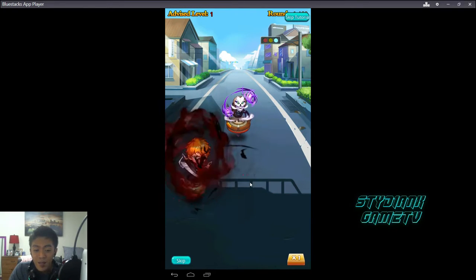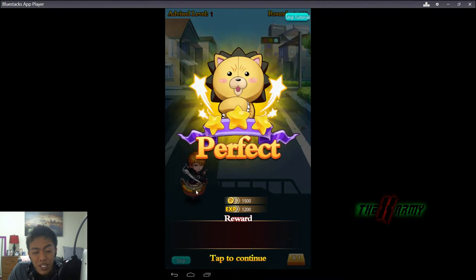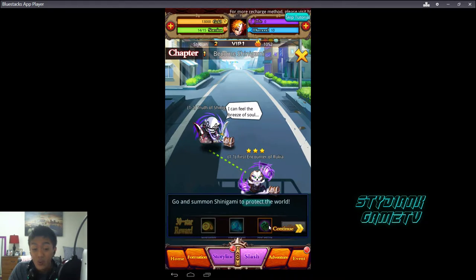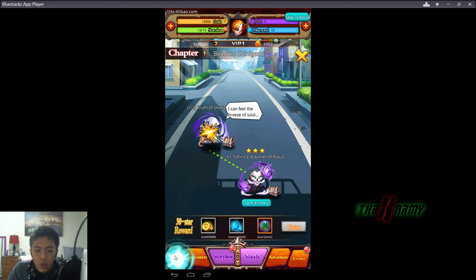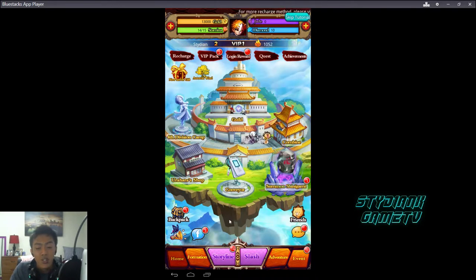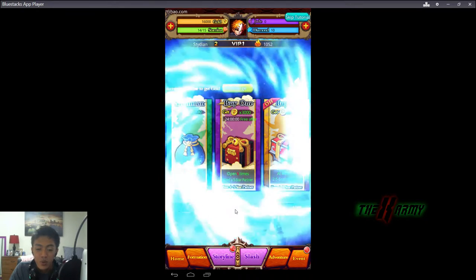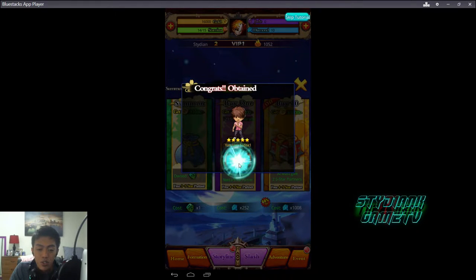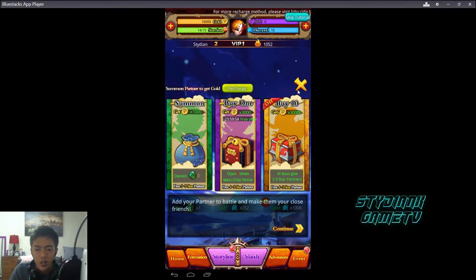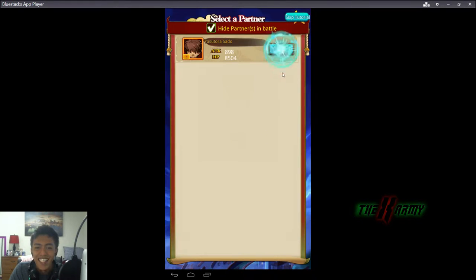If you've noticed, on the base part of every character there is a symbol that looks a bit odd — that is weird. Basically what you're going to do here is kill every monster in Episode One or Stage One, and it will give you some rewards. You always get Yasutoro Sado at the start.